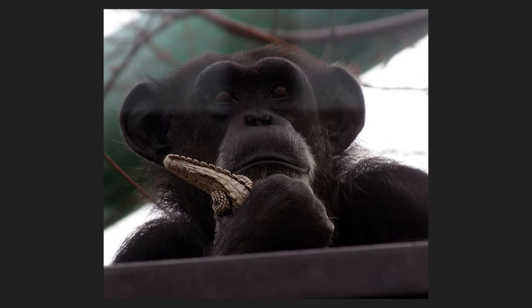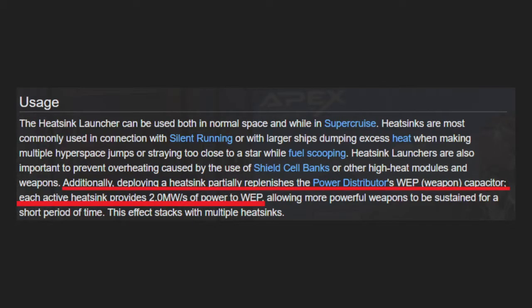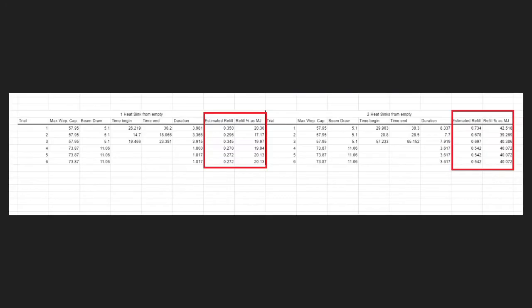This got me thinking. We know that heat sinks give you some weapons capacitor every second, but how much is that? The wiki says 2 megawatts per second — should probably be megajoules — but I don't typically trust the wiki. However, after doing a short set of experiments, I can confirm that it does seem to refill 2 megajoules per second over 10 seconds, resulting in a 20 megajoule refill. Note that it's a flat number rather than a percentage of maximum weapons capacitor.